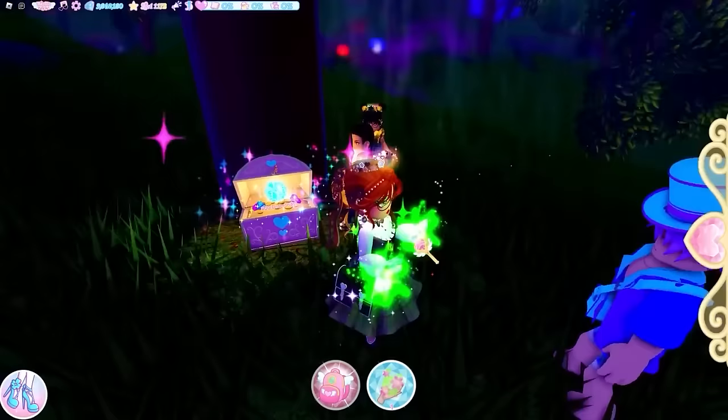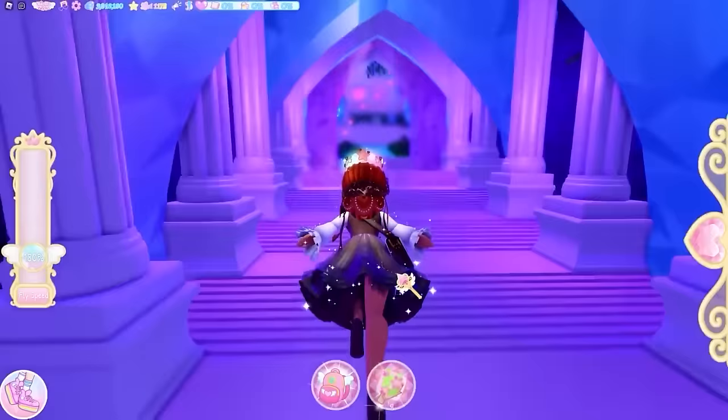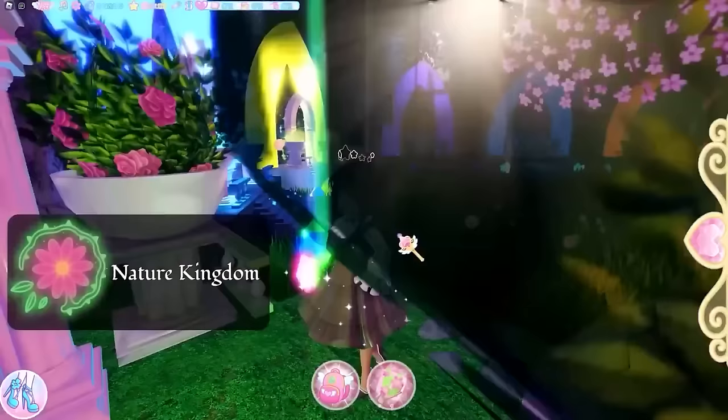The next one is in the Enchant Reverse. Once you've opened this chest, fly back out of the rainy woods and back to the Enchant Reverse entrance. This first one again requires you to have completed the nature element, so go back through the nature portal after completing the element.